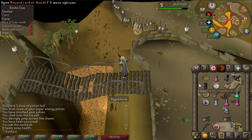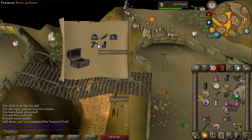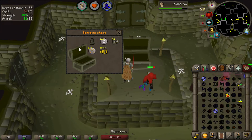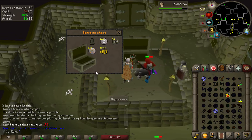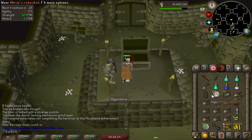At chest 20 total, we got the Ahrim's robe skirt — it's worth a lot, actually: 1.9 million. And that is a unique item.